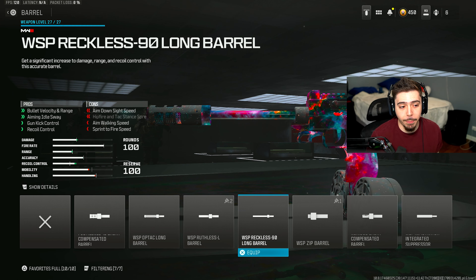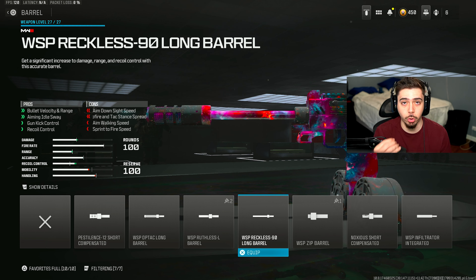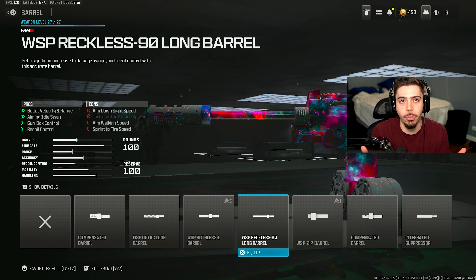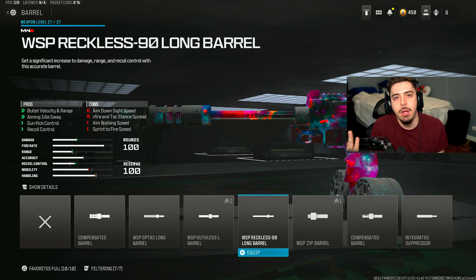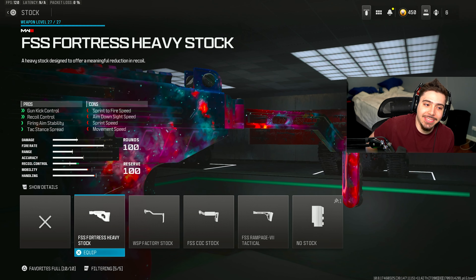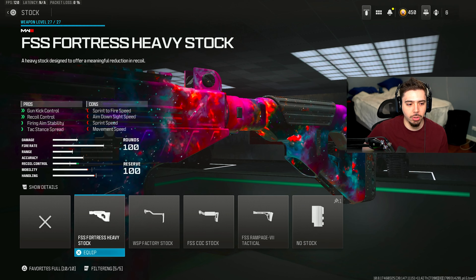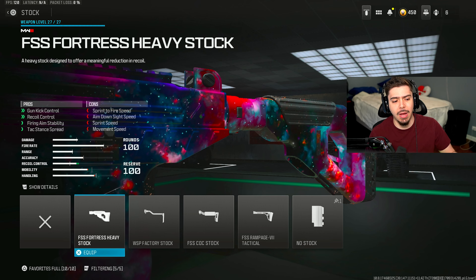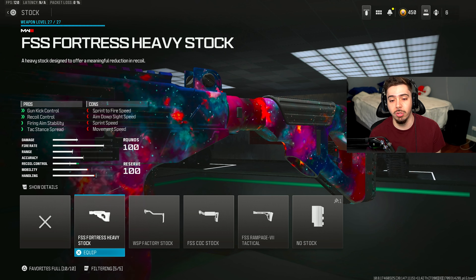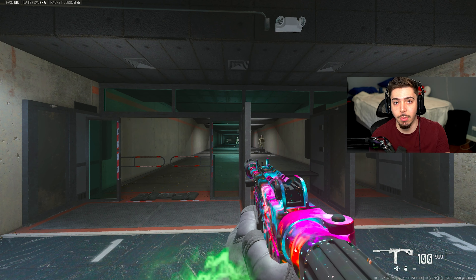We got the meta muzzle on — once again, it's been on every single build. I threw on the WSP Reckless 90 Long Barrel, which gives an increase in bullet velocity and range, allowing it to kill much more quickly at longer ranges, plus gun kick control and recoil control. Best of both worlds — better power and better accuracy. My fifth and final attachment is the FSS Fortress Heavy Stock: more recoil control and better gun kick control. Out of all the attachments, this one does the biggest boost in the recoil control category.